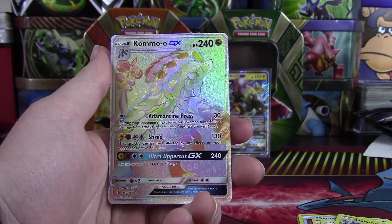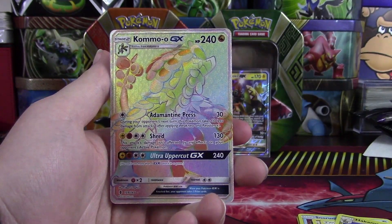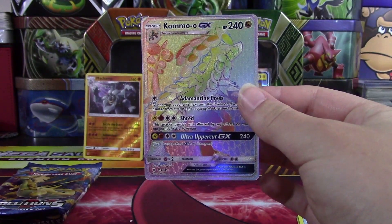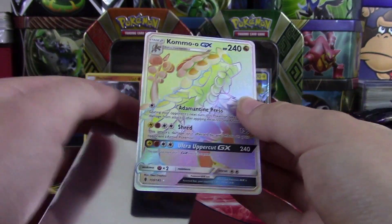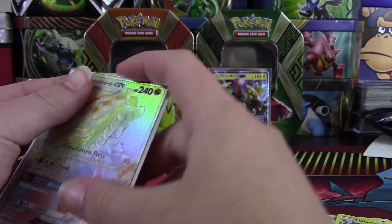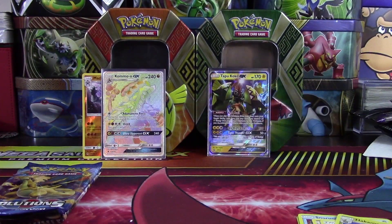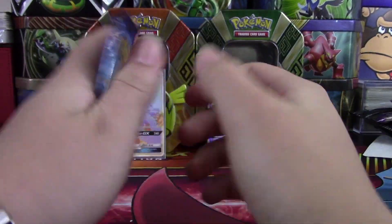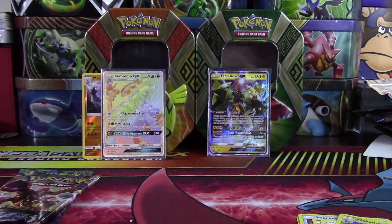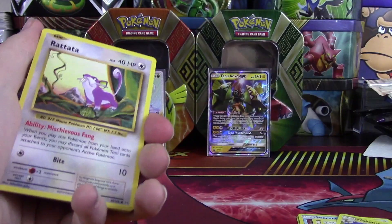Oh my gosh! We got a Hyper Rare Kamowalo GX! Hyper Rare — oh my gosh. I might have just taken it from Sarah already, but like I said, it's up to you. A Hyper Rare — I was not expecting that at all. That is so awesome, what a way to start! This tin is already made. I don't even care what we get out of the other packs. These tins were really good for us. Yesterday Sarah got really good pulls too, but dang, that is awesome.